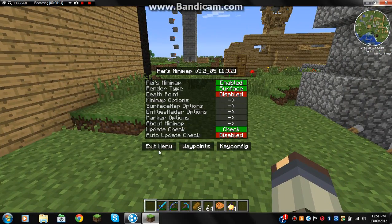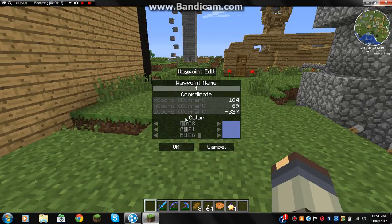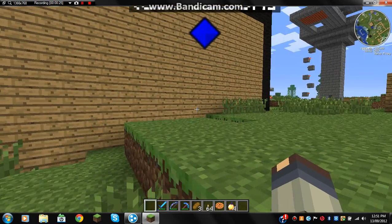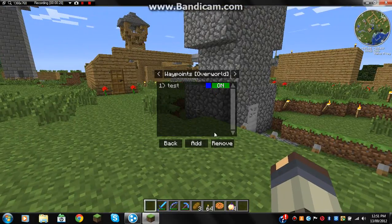You've got all these options like waypoints — you can change the colour of whatever you want it to be. And you get a little waypoint, and you can just remove them too. So you go to waypoints, remove, and remove.